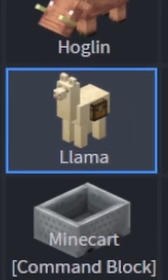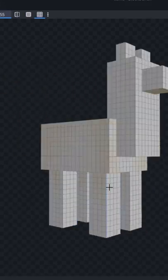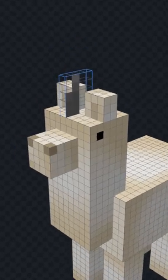I couldn't find it, so I spawned a llama. Now, most of the job was already done, but to give it a bit more magic, I textured it in a more whitish colour, and I just added a horn.